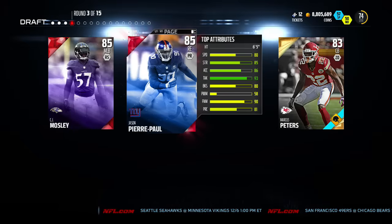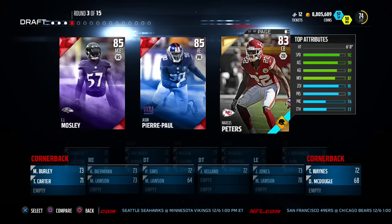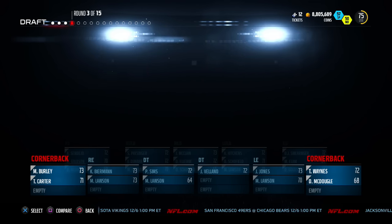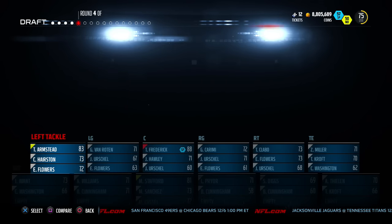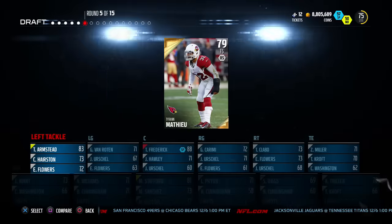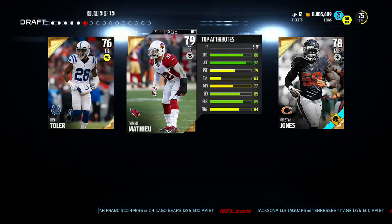I've played against Marcus Peters and he's actually very good. He's a six-foot corner with 92 speed and 91 zone. I gotta snatch him up. Another gold round — I'm gonna go ahead and snatch up Dwayne Armstead to beef up the offensive line. Not too many elites so far; I did pass up on a few to make sure we got some nice positions.